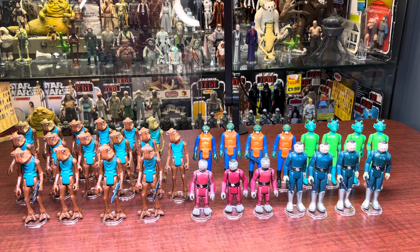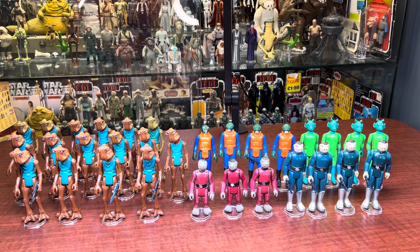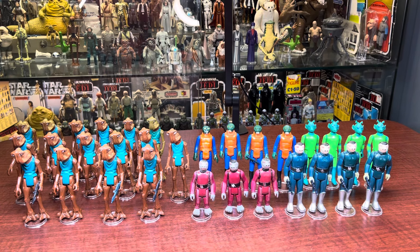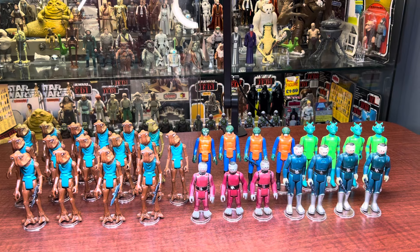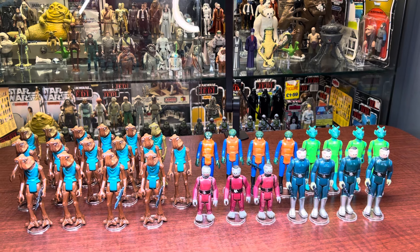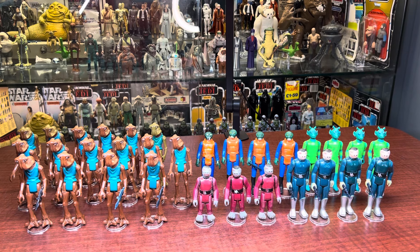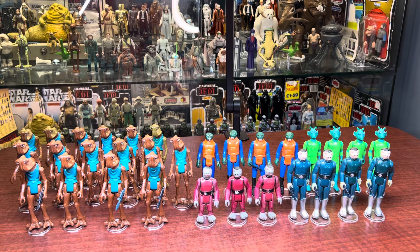This video is on the Cantina figures: Hammerhead, Snaggletooth, the one in red, the short one in red, Blue Snaggletooth, Walrus Man, and Greedo. All of these figures were only made in one factory in Hong Kong, the Smile Factory. Some of them, the molds were sent over to Spain so PVP could make some for the Spanish market. I have a few of those in here.